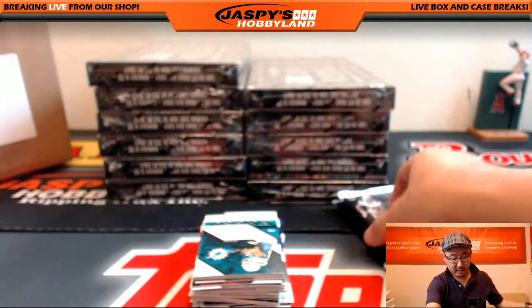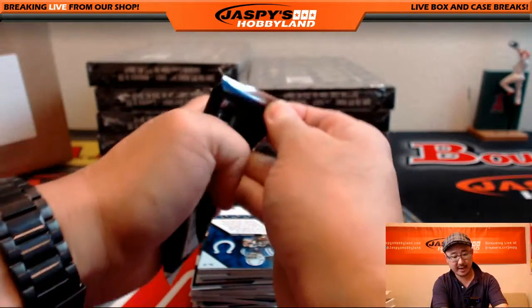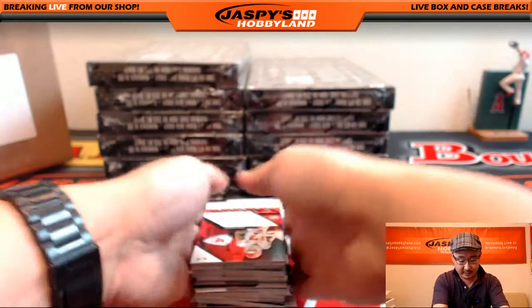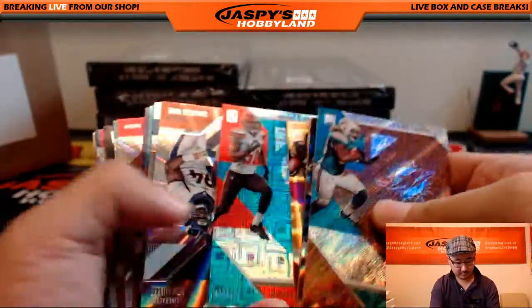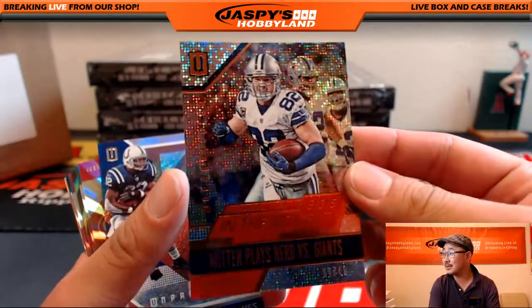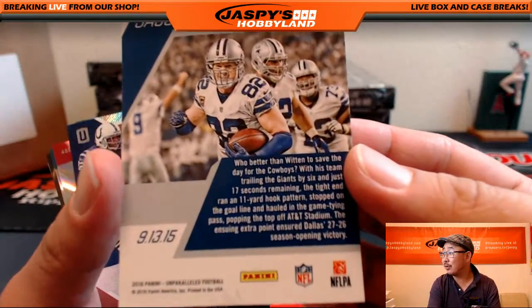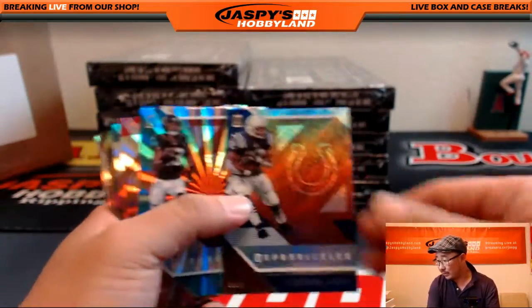So what does everyone think about these so far? We've done pretty much a case and a quarter already. Did a case earlier today when I first walked in. I think they look pretty cool. Witten plays Hero versus the Giants — 17 out of 49 in that Moment card. Cowboys going to Chase.